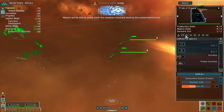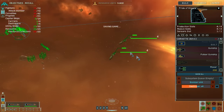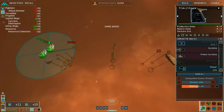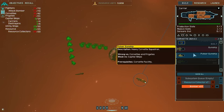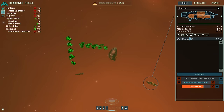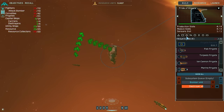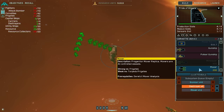Movers will be able to safely enter the radiation cloud and destroy the contaminated hulks. They must be destroyed to allow the mothership to hyperspace. Maybe I should have made that facility on the carrier since the carrier isn't making anything. Unfortunately I can only make it from my mothership. These literally have 'weak versus torpedo frigates' — see, I told you guys.